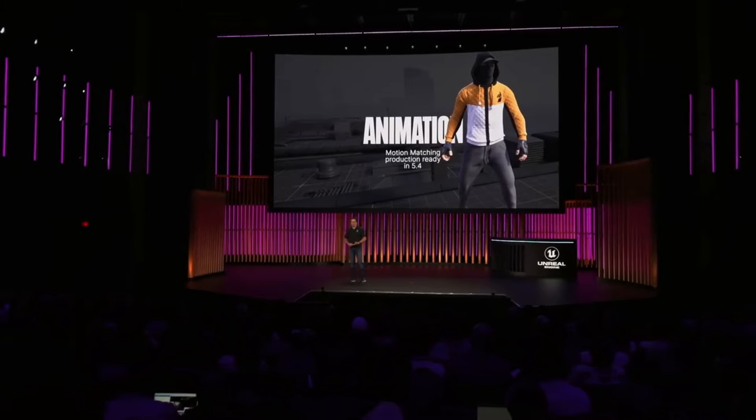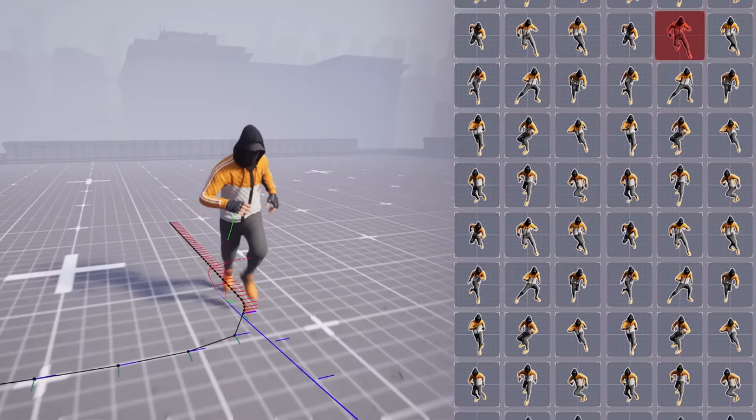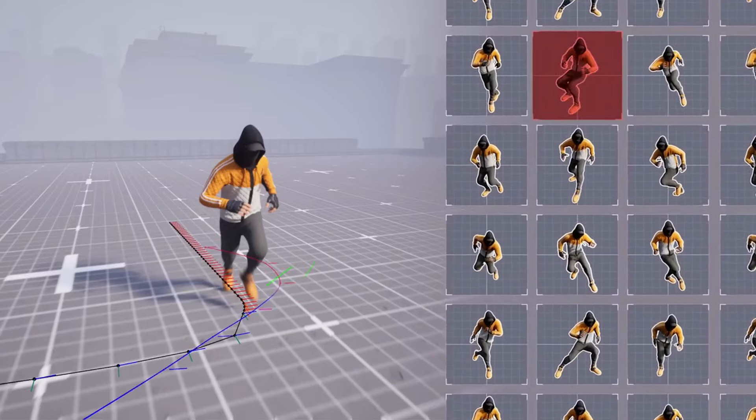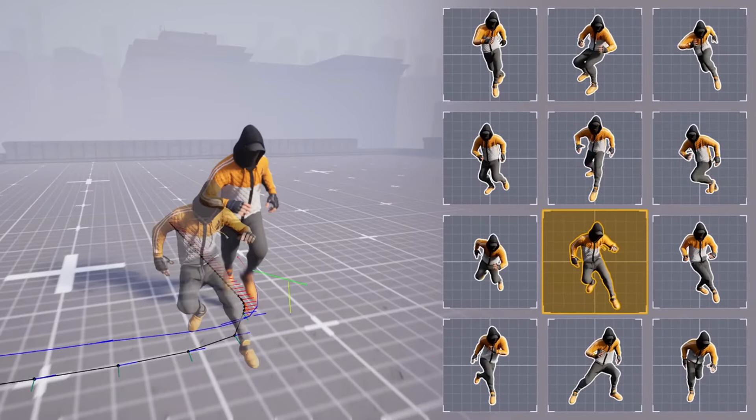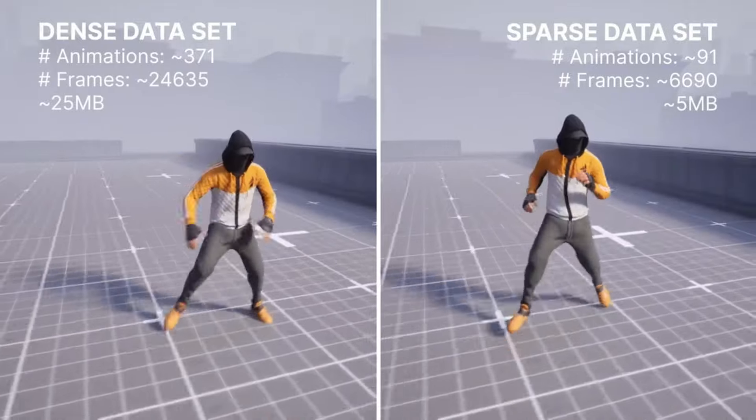We've already updated our engine to 5.4 and started experimenting to get the next build on Experimental. Once everything is confirmed working, it's immediately going to be Chaos Vehicles. Engine 5.4 is important for several reasons — including motion matching, which allows animators to feed an animation repository to the engine that dynamically blends more realistic movements, the more animations you feed the system.